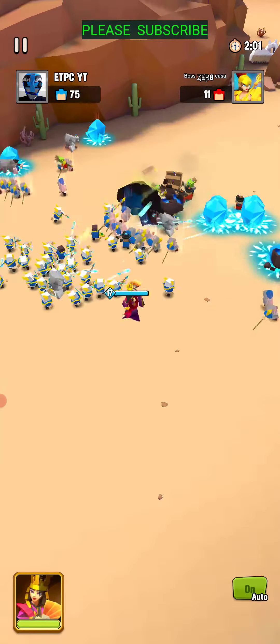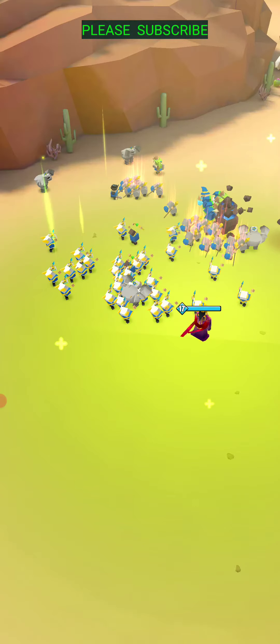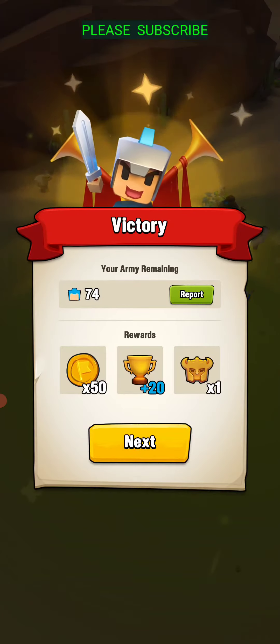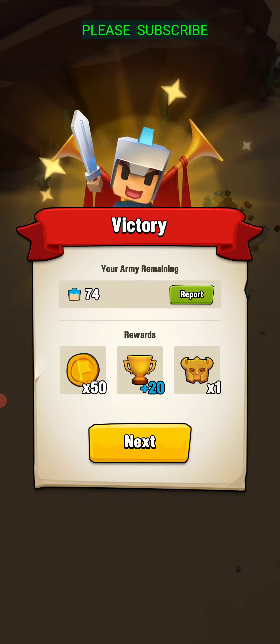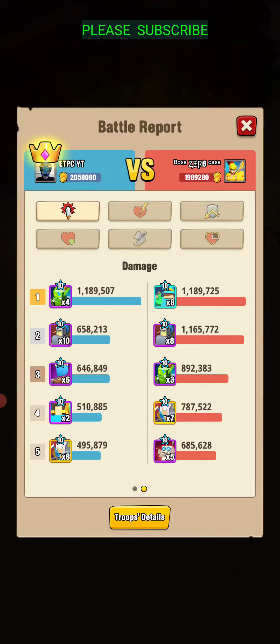And we're just going to kind of run this guy over here. So this Seandioch works well if you have single stone golems out front — not so much. That one can take them out, but if you have double stone golems, they can do pretty good. So that was the case there.